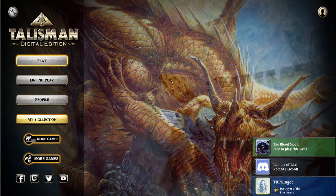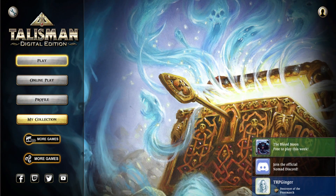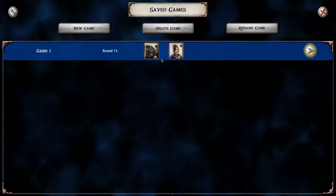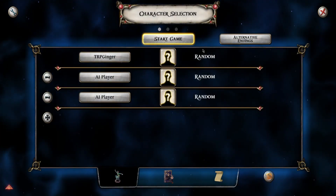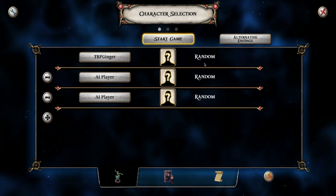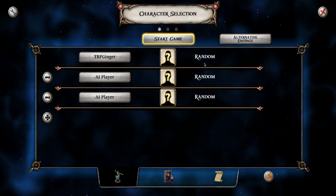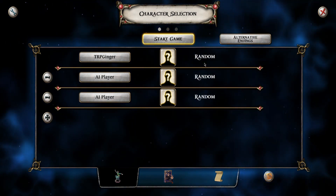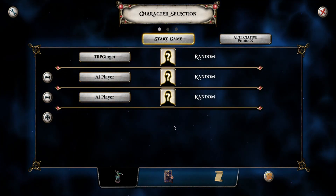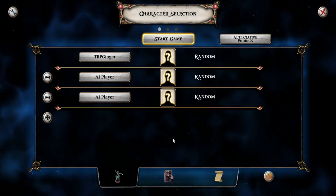Hello everybody, I am ThatRolePlayingGinger and we are back with another game of Talisman because it's been a while and I want to play some Talisman. I'm going to, just like last time, only play using the expansions that I physically own in real life — I have them sitting on my shelf to my right. I'm not going to include the dragon expansion stuff, just the characters from it, because the dragon adds another layer of complexity. I'm just looking for a nice relaxing time, so I'm going to jump right in here.